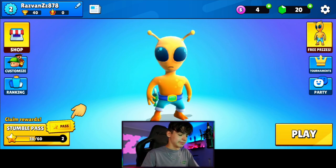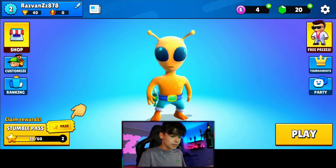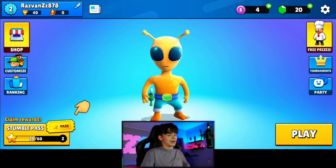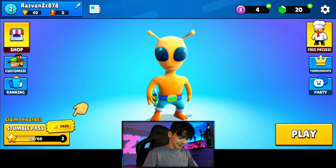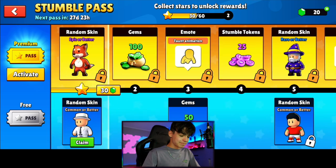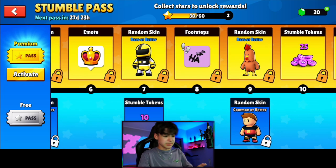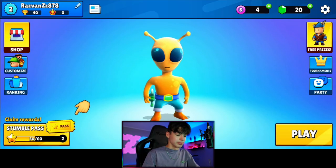I'm level 2. As you can see, my name is RezvonZuza878 because the normal name was already taken — by who, I don't know, but it is what it is. They have their own stumble pass over here, and you can get it and get cool skins. The premise of the game is skins — that's what you're gonna get, that's what you're buying here.